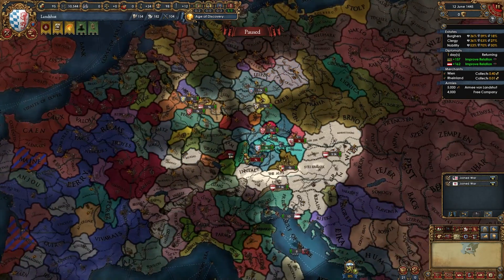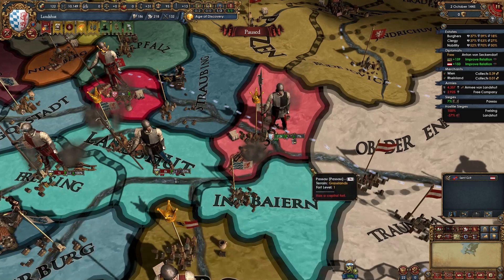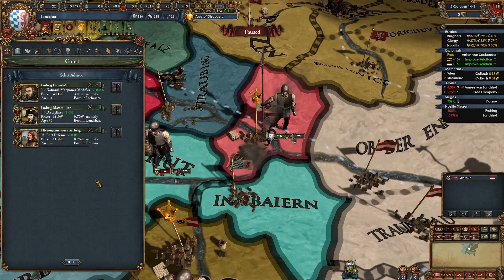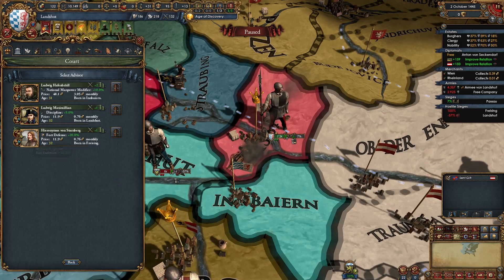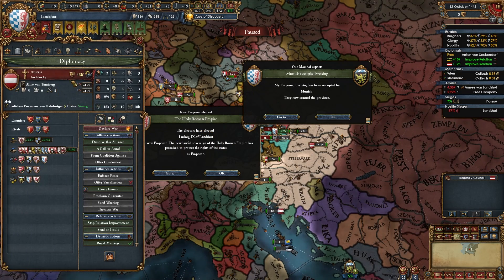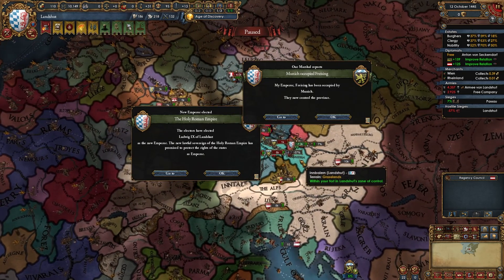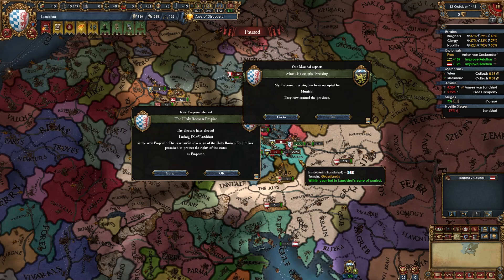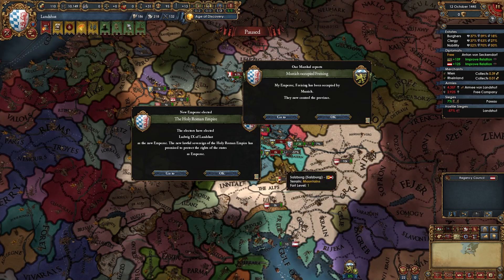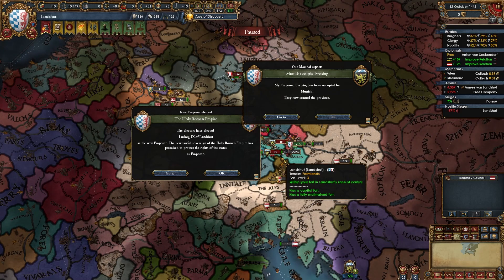Of course you're going to declare with restoration of Union and simply PU them. This shouldn't be a difficult war — they should have one or two small allies. In my case they have Memmingen as an ally and Passau is their vassal. After you've started your war, you can fire the improved relations or diplo rep advisor since we've already gotten our alliances in order, and get a morale, discipline, or fort defense level one advisor. I just got elected emperor of the Holy Roman Empire since the Austrian ruler died, but this is very unrealistic, so I'm going to alt-F4 because it would make the guide irrelevant.